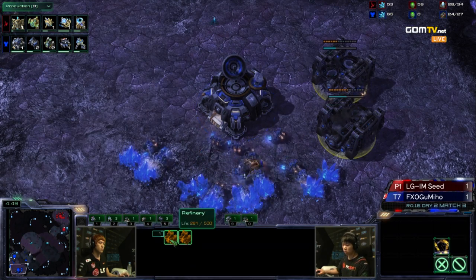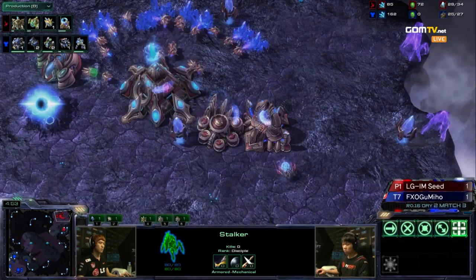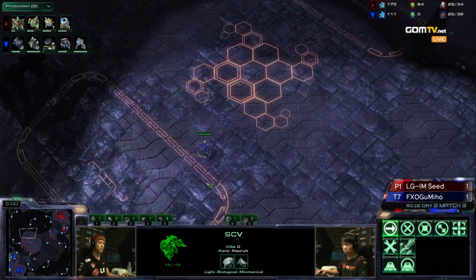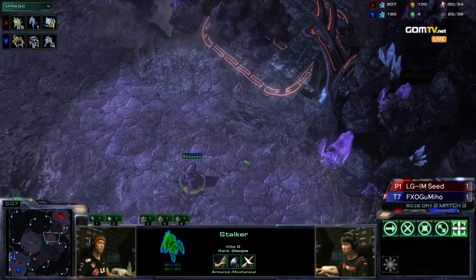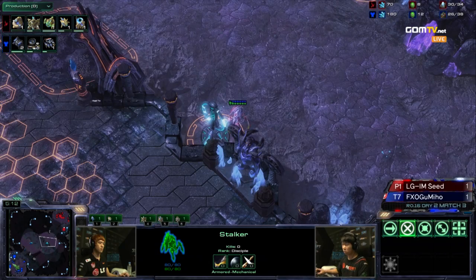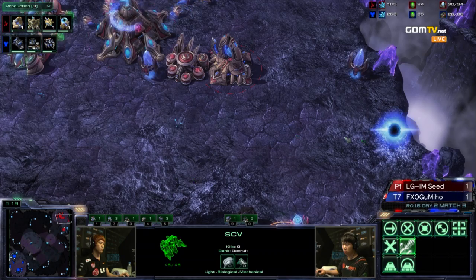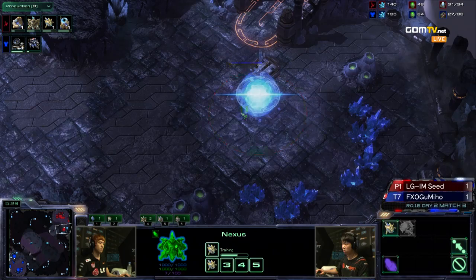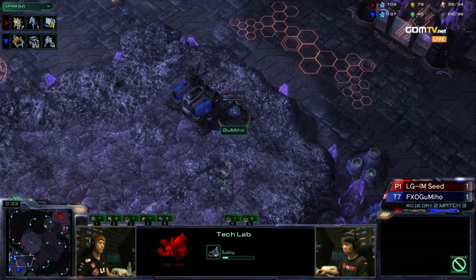He's probably going to start a Bunker very soon at the natural. Seed is taking not only the expansion but also additional gas and a Simulator in the main base. Both players once again with very similar build orders to what we've seen thus far, just playing a little bit more passive and safe. The caution we're seeing from both players indicates they just want to play Game 3 straight up — Gumiho with kind of a fake pressure, and Robo before gates coming out for Seed. He is not going for his trademark hallucination immortal push.